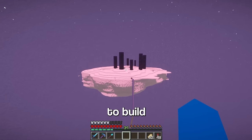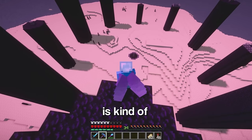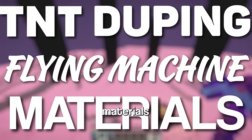The reason I want to build this in the End is because there is endless space. But this island is kind of in the way. So, like any normal person would do, I'm going to build a TNT flying machine. Let's get to gathering the TNT duping flying machine materials.